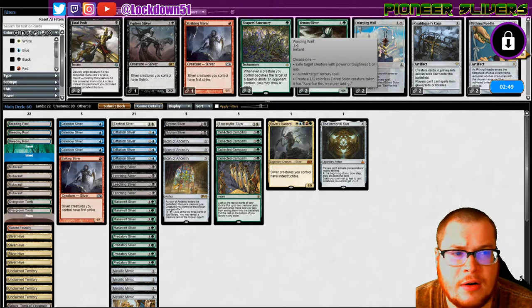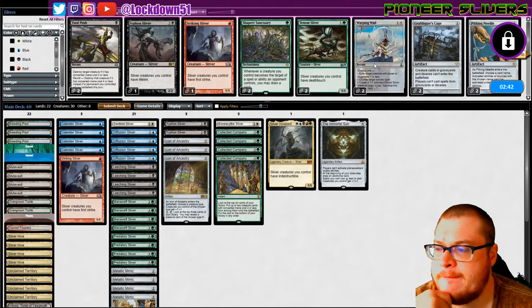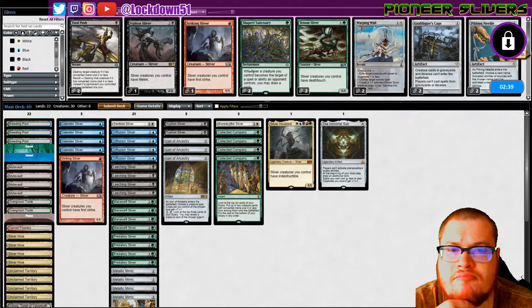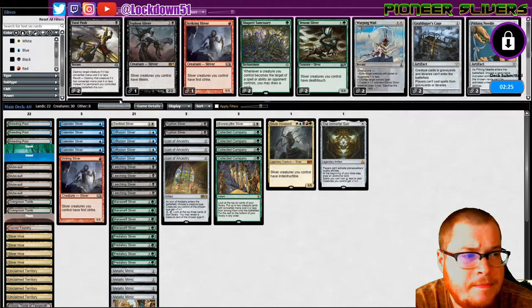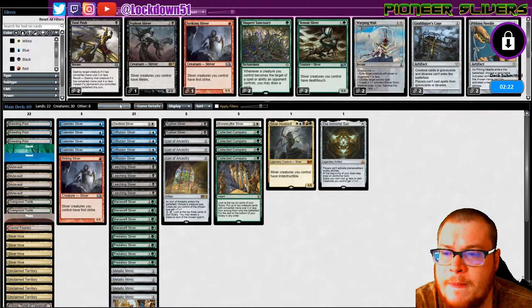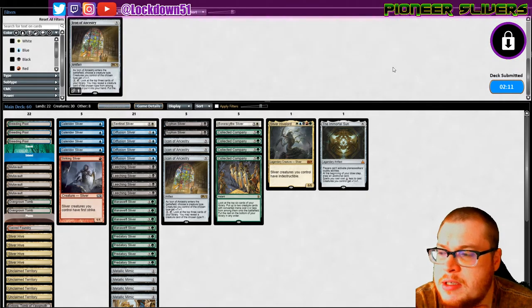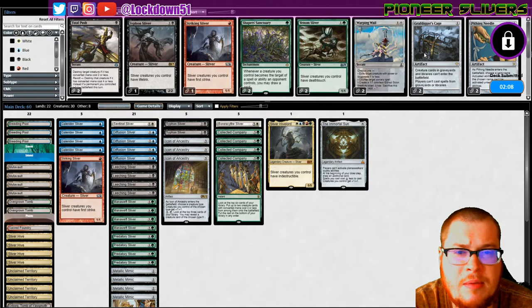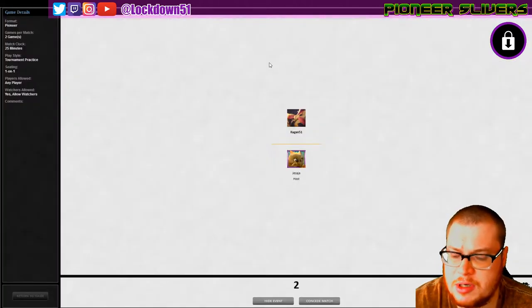I'm not sure what I really want for sideboarding — I haven't seen enough of their deck. We saw Fibulet and that's pretty much it. I'm not gonna play around anything until I know what to play around, so let's just run it back. This seems like more of a control game, so maybe dropping an Immortal Sun and bringing in another Icon, just to get some heftier damage going, or just another creature.